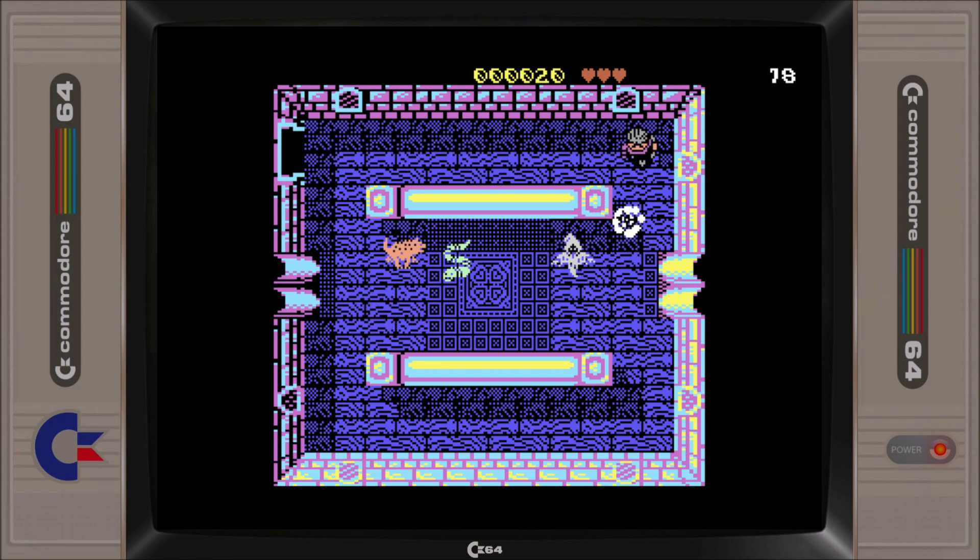Sir Bob needs to eliminate all physical enemies with his trusty bow and arrow. Finishing off all the perishable enemies within a room results in a reward item being revealed. Here we are rewarded with treasure which gives us a 50 point boost to our score.